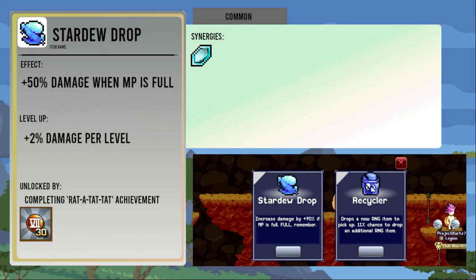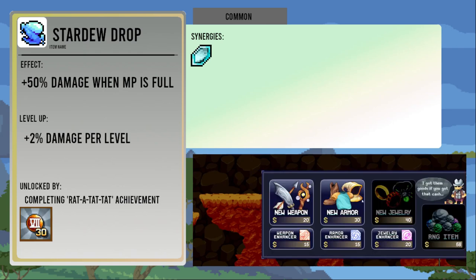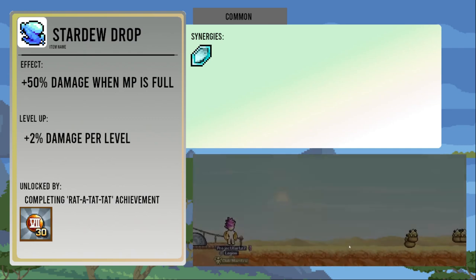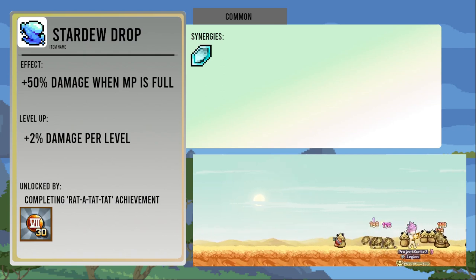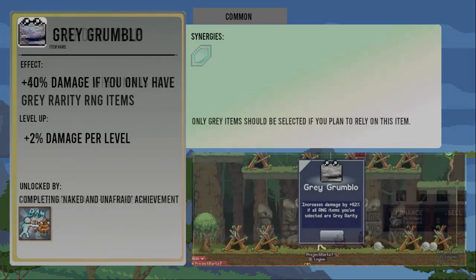Stardew Drop gives you fifty percent damage, but only when your MP is full. The effect is increased by two percent per level up. It is unlocked from the World Two achievement Rat-a-tat-tat, for getting the FMJ bubble to level thirty. Depending on which class you use in dungeons, this item can be really good or borderline useless. Mages won't get much use out of it, Warriors may get some use depending on how you play, and Maestro by far gets the best effect out of this because you won't have much trouble staying at full MP with only two attack skills with long cooldowns.